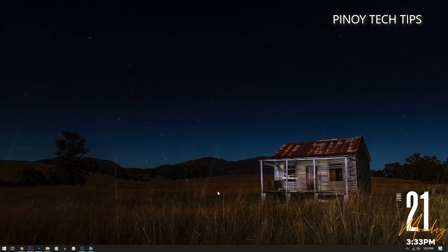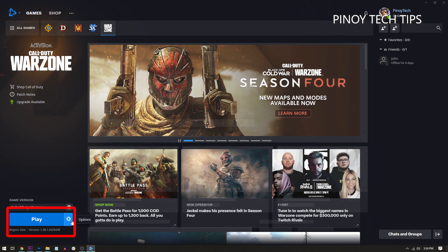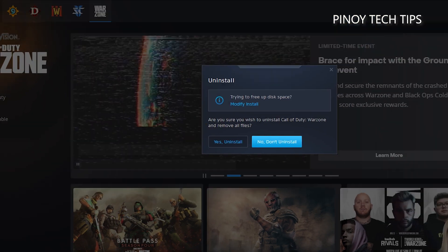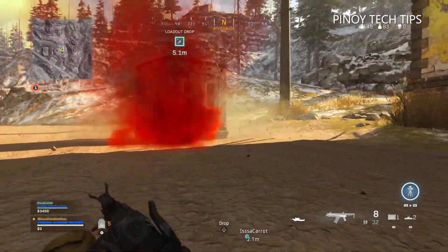Here's how you uninstall Warzone: launch the Battle.net client, click Games, and then click Warzone. At the lower left corner of the window, click the gear icon next to the Play button, click Uninstall, and then click Yes, Uninstall to confirm. After the game is removed, restart your computer before reinstalling it.